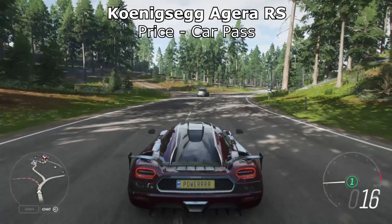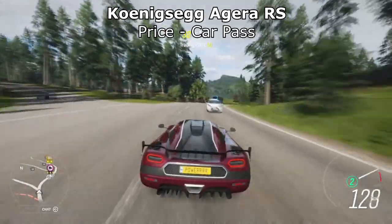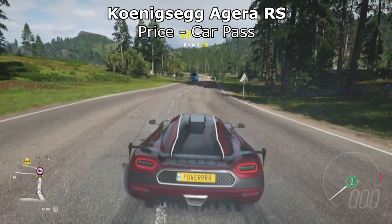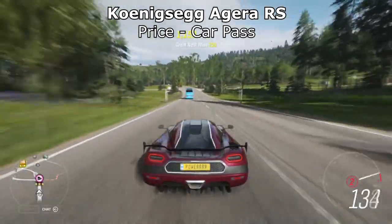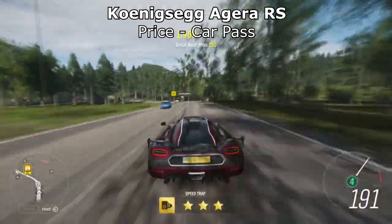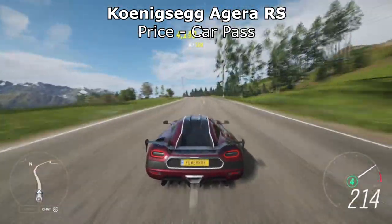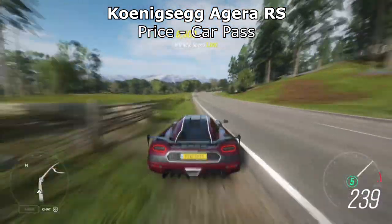Next up is one that people kind of forget about — the Koenigsegg Agera RS. The acceleration isn't as good as most cars on this list, but it's still up there with the fastest accelerating cars in the game. What mainly puts it on this list is the top speed — it does over 280 miles an hour. Paired up with the acceleration, this thing is definitely one of the fastest cars in the game. It's available through the Car Pass, so if you don't have the Car Pass, you can't get this car.